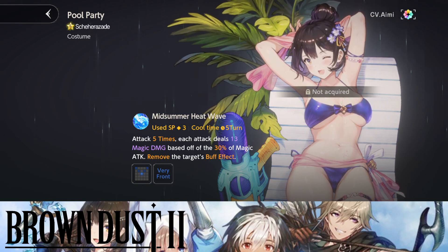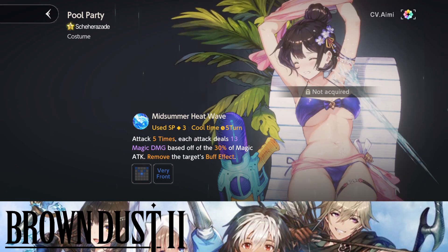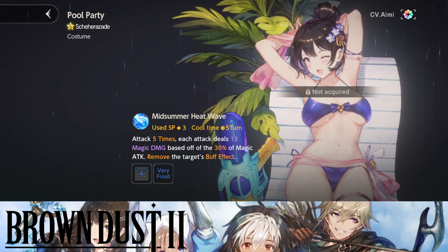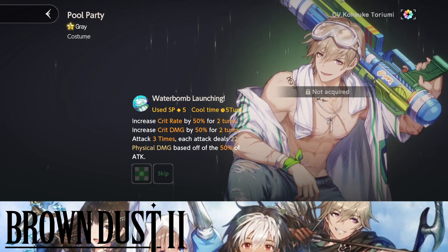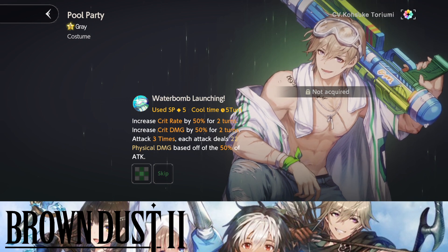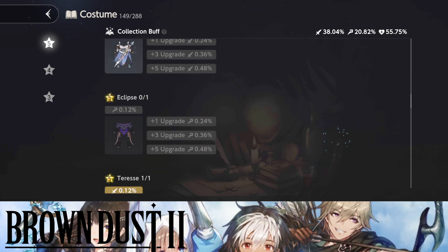This next character — I'm going to butcher the name, you can help me pronounce it in the comments — I'll go with Scarhazard. This is her new costume and it looks absolutely fantastic, 3 SP cost. What a range! Gray got one as well — this is Gray, increases crit rate and crit damage. This might be a very very good costume.